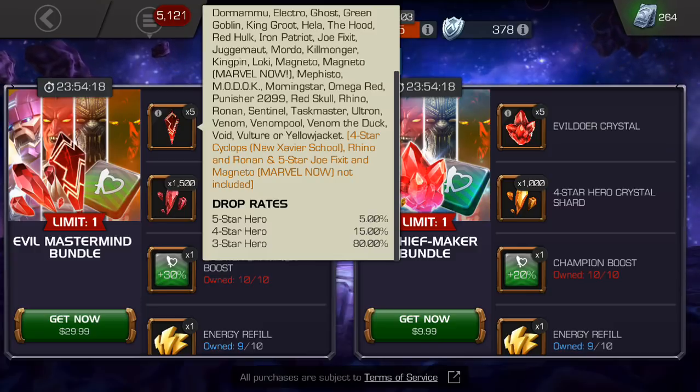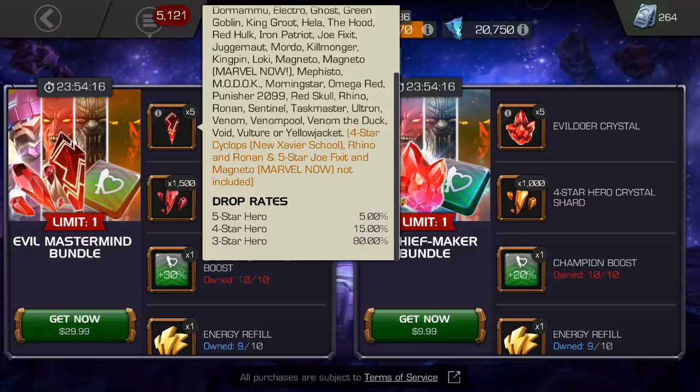Red Skull: ugh. Rhino: ugh. Ronin: great in certain quests for utility, but usually a 3-star Ronin can do the job. Sentinel: very solid. Taskmaster: solid. Ultron: very solid. Venom: amazing. Venompool: meh. Venom the Duck: amazing. Void: amazing. Vulture: eh. Yellow Jacket: pretty okay.